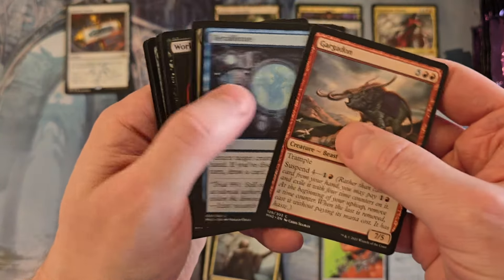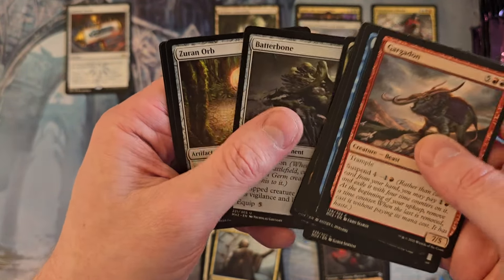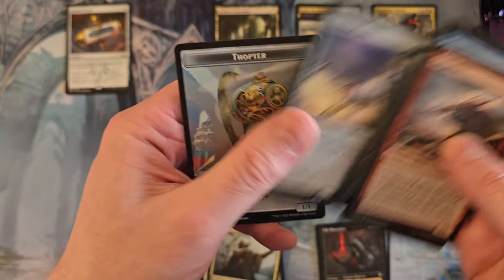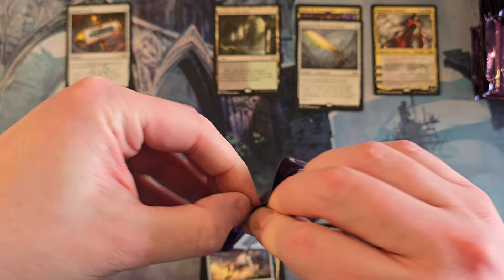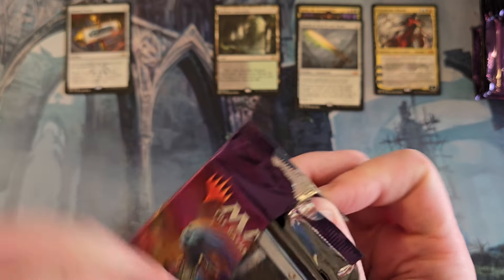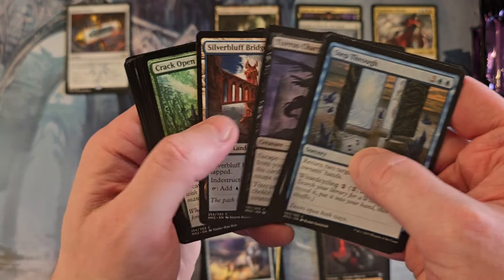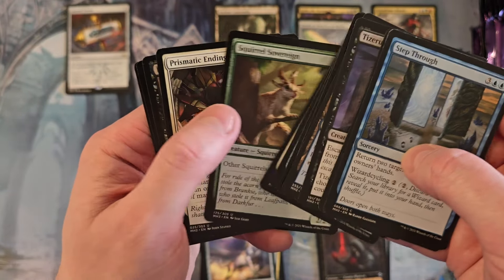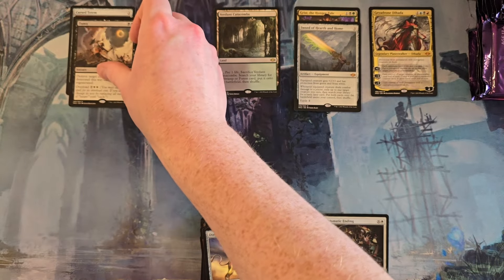We have a lot of packs to go - Modern Horizons 2 has a tendency to do this. Violet Tumor and Diamond Lion. I think we're about halfway through the box. Not every box can be a home run - or even a single. Yeah, that's kind of what I'm saying right now.